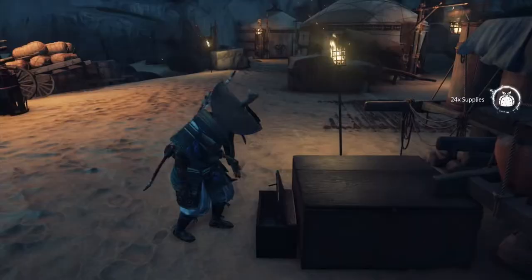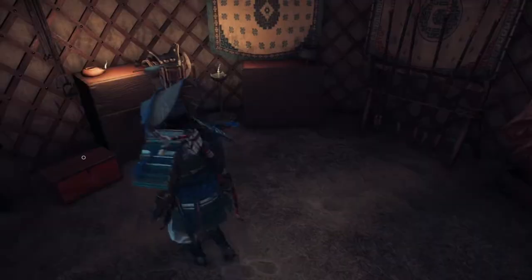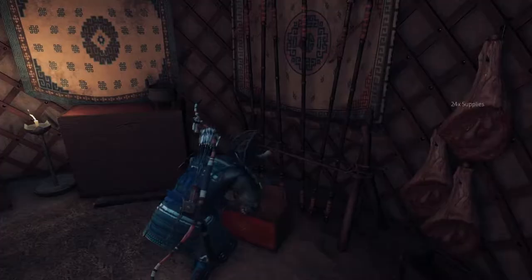The first tent to the left will have another chest inside on the left side. I'm using the Inari charm to boost supplies looted, so make sure you have that active — there are lots of videos on YouTube on how to get that charm. Next to this tent is another tent with a chest on the right side. I get about 25 supplies per chest plus the charm bonus, and that amount varies.